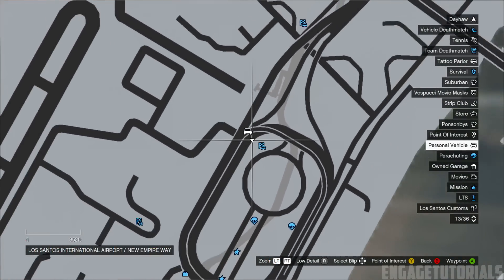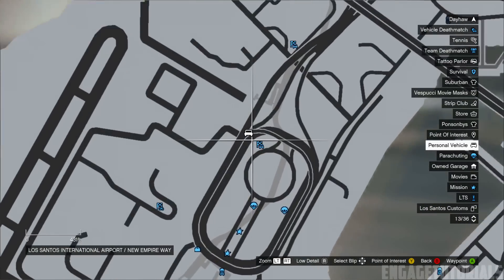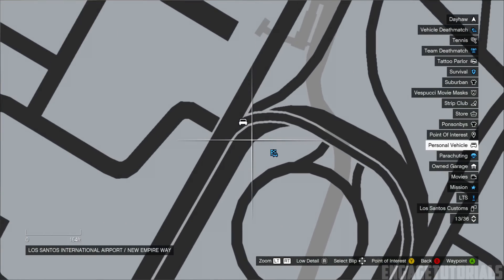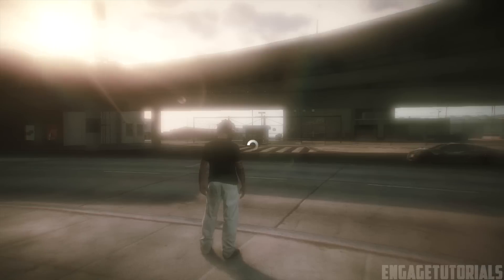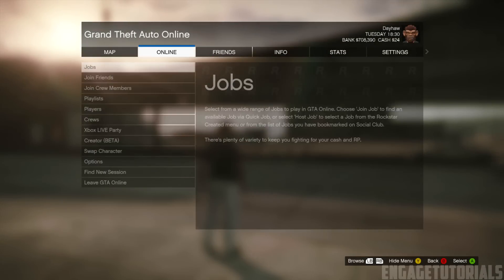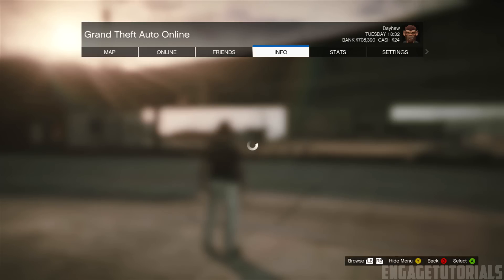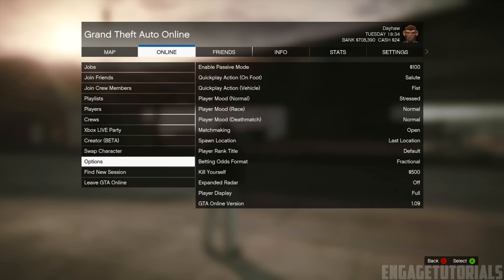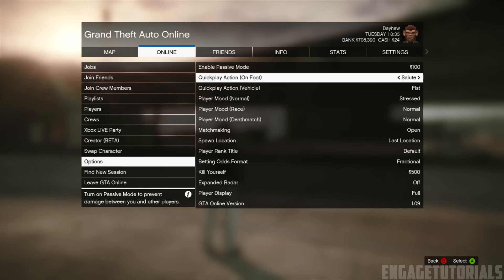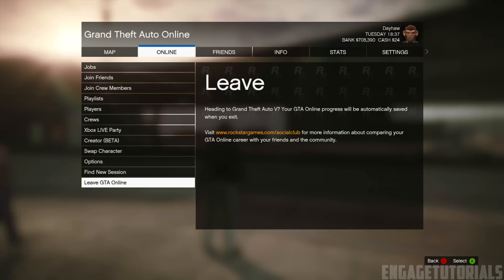Now what you want to do is come to this spot on the map near the airport — I'm showing you zooming in and out so make sure you can see it. Then pretty much face towards that gate, make sure you're facing that gate. Then press start, go to online, and make sure your spawn location is set to last location and not property. Go to the online tab, then go down to options, and once in options you'll see spawn location — make sure that is set to last location and not property. That's very important.